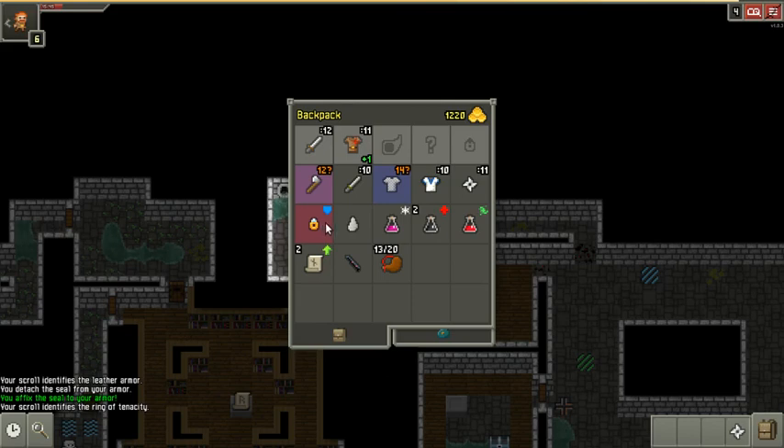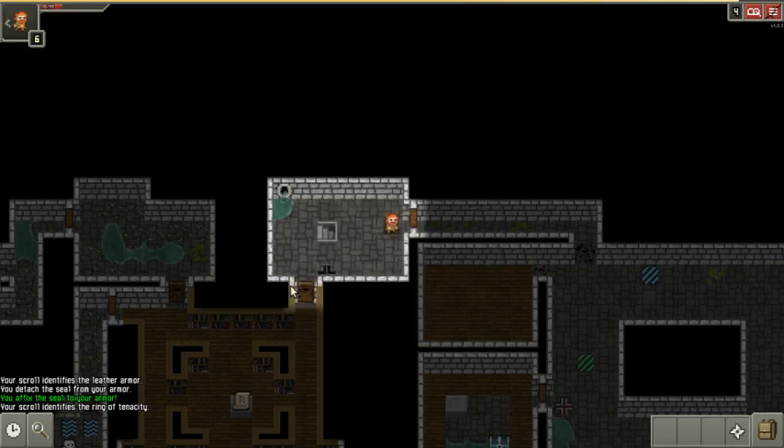Do not put that on. I don't have anything to uncurse it. That was a good buy using that identify scroll on that ring instead of the hatchet. Okay, moving on.